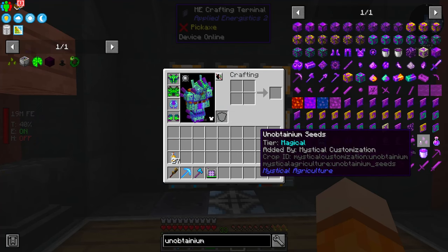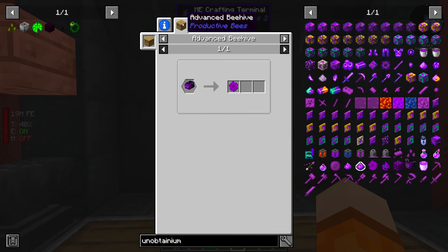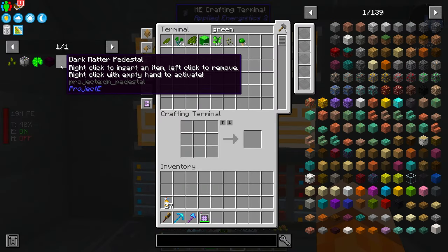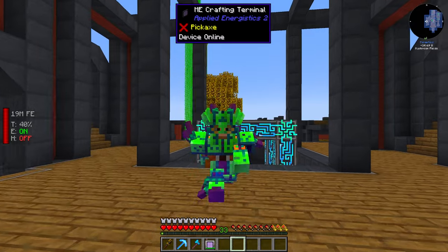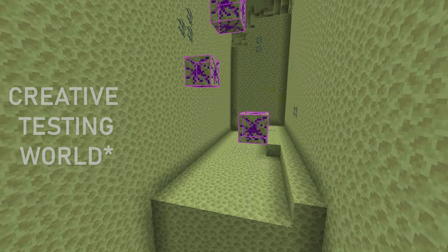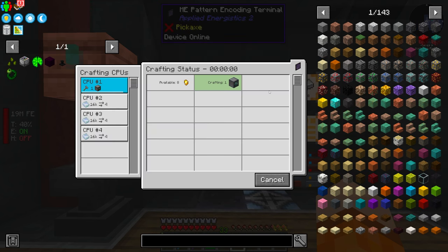Which brings us to a question: how do we get unobtainium ore long term? We can't quarry it. It might be possible with bees, though I've never messed with bees and I'm not sure how viable they are. The dark matter pedestal recipe requires red matter — I almost had a heart attack. Red matter requires three pieces of unobtainium each, so that's 36,912 pieces of unobtainium for just one pedestal. The harvest goddess band itself only needs a little aldamodium. So it's back to the end. I tested with a builder in a creative world — instead of manually throwing EFLNs, we're going to quarry it out, leaving only unobtainium to mine manually. We can make the builder now since we have aldamodium, which we couldn't get before.